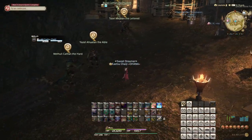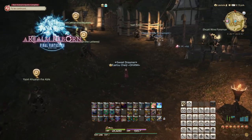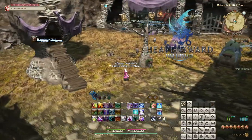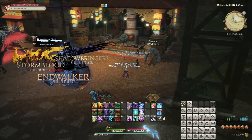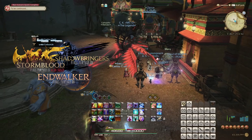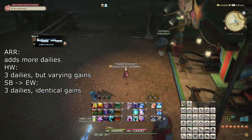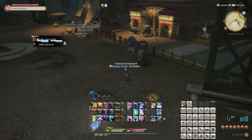There are three styles of ways Tribes have functioned, with the first covering only A Realm Reborn, the second covering only Heavensward, and the third being used from Stormblood till Endwalker. We can probably expect this third style to continue for the foreseeable future. The styles differ mainly in how you earn reputation with the Tribes, what you can and cannot do with that, as well as what items they have for sale.